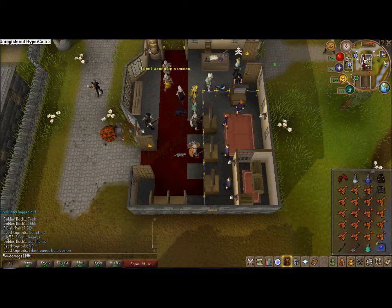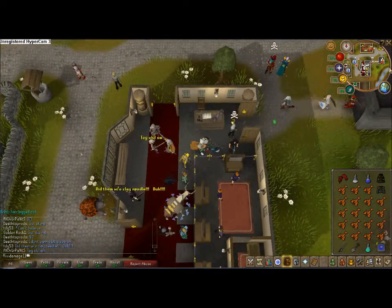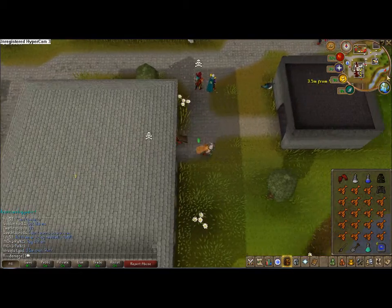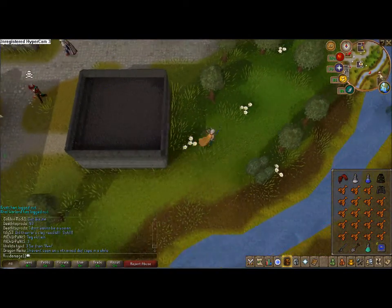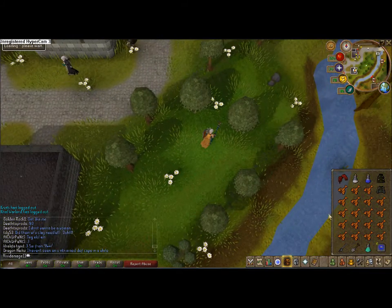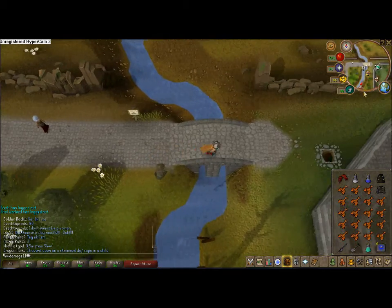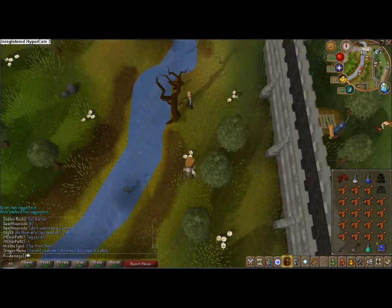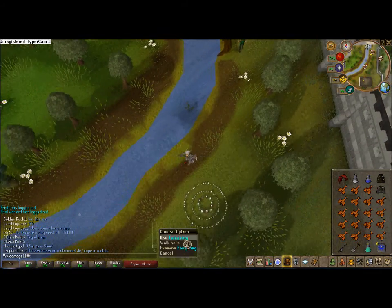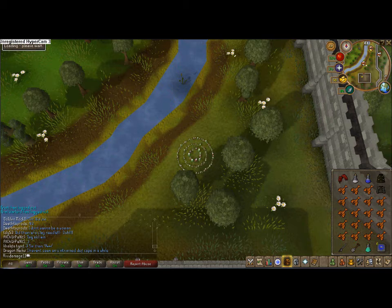First, you're going to start out and head east towards the Fairy Ring over here at Edgeville. The requirements for this are 47 Construction, because you're going to need an altar at your house to restore your prayer, and you're going to want a Mounted Glory on your wall so you can teleport back to Edgeville — or you can just wear a Glory if you don't have one set up, doesn't matter.